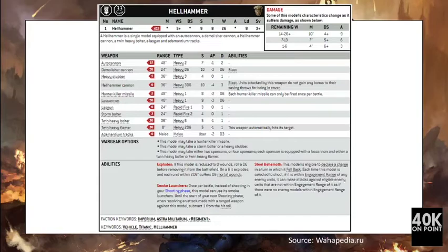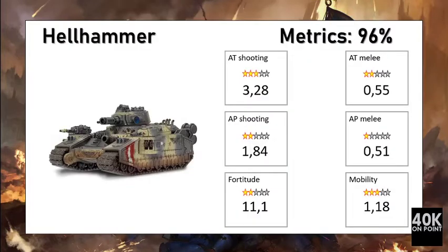For 490 points you get a Hell Hammer armed with the Hell Hammer cannon, an autocannon, a demolisher cannon, a twin heavy bolter, and adamantium tracks. It is a dedicated shooter with a lot of firepower and the same defensive standard as the other Lords of War — Toughness 8, 26 wounds, Save 3+, 10-inch movement, and Steel Behemoth. This unit is 40 points more expensive than the Bane Blade, so per point it is a bit less efficient. It is still worth its points but offers slightly less anti-tank shooting per point and a higher defensive cost per point than the Bane Blade.